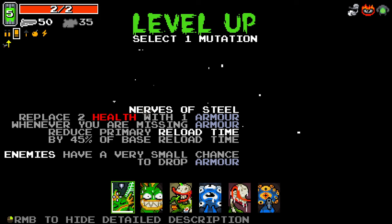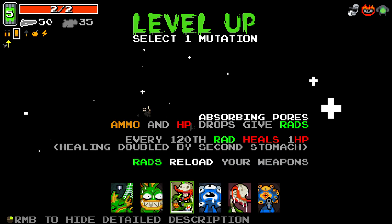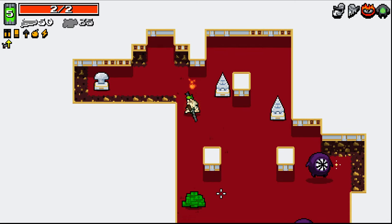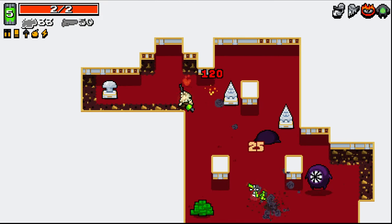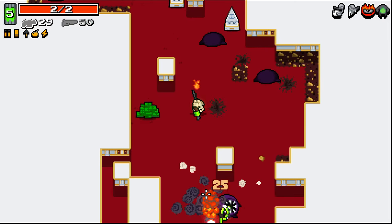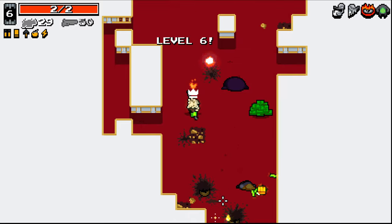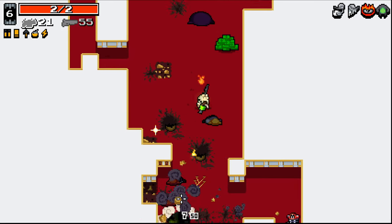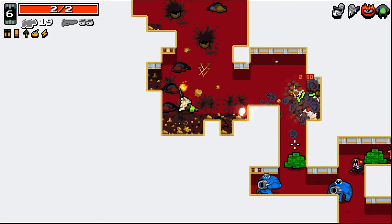Replaces two health with one armor - whenever you are missing armor, reduce primary reload by 0.5 and enemies have a very small chance of dropping armor. Don't think that's going to be too good for us. We'll take Power Craving again here. Oh, we did end up going to YV's. So this thing's like a three-round burst, which I wasn't expecting. It's good, don't get me wrong, it's good. Just not what I was expecting at all.